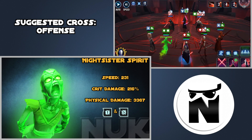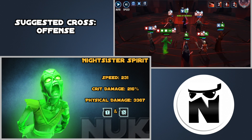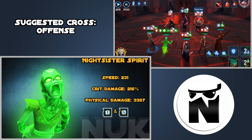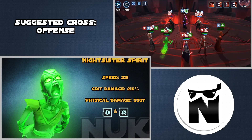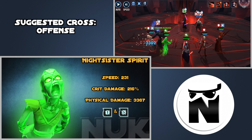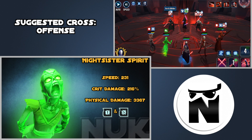For Nightsister Spirit, you're running her in phase four of the Sith raid as a replacement for Nightsister Acolyte if you're running Zombie and Acolyte in phase two. Nightsister Spirit reminds me of the Imperial TIE Pilot — they're both kind of glass cannon attackers that do big damage and both gain Foresight. Her damage shoots through the roof when she has Foresight, so you want to capitalize on that with the standard attacker mod setup: a Crit Damage set with a Crit Damage Triangle and a 2-piece Crit Chance set.